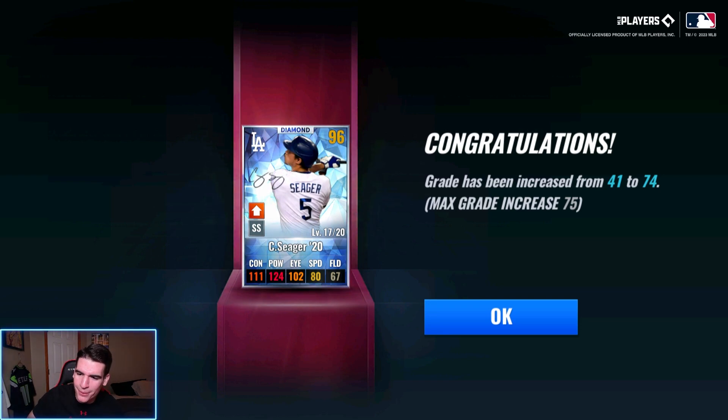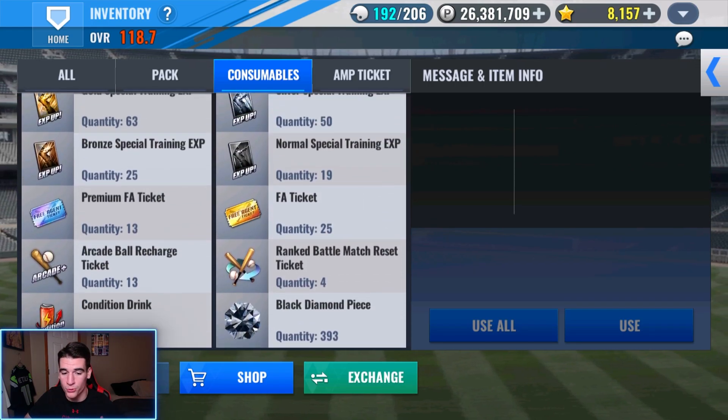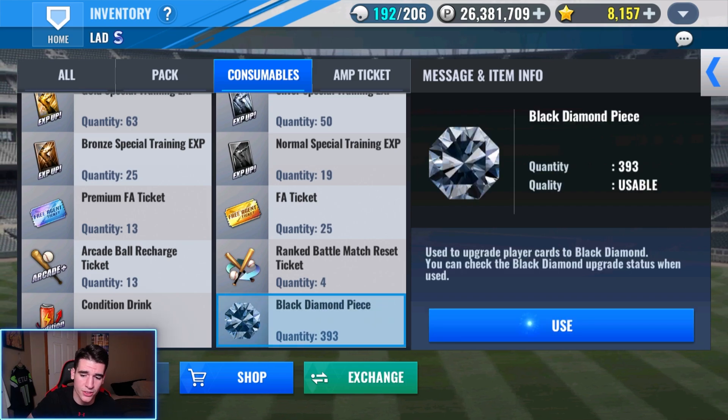Alright, bad ball hitter up next after we make him a black diamond. I've been hoarding black diamond pieces for a while — we have 393 black diamond pieces. So I could technically do two SIGs and have like 73 left over, because it's 160 per SIG. Let's do this thing.